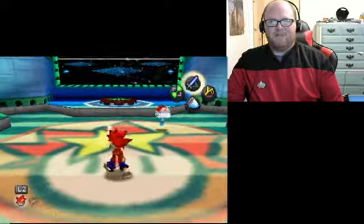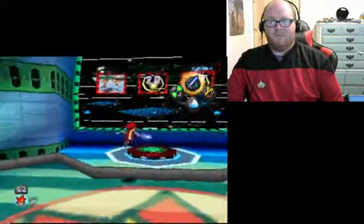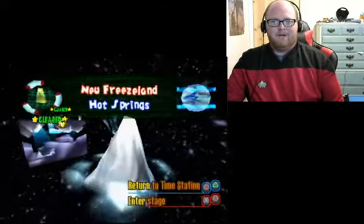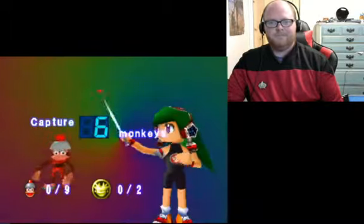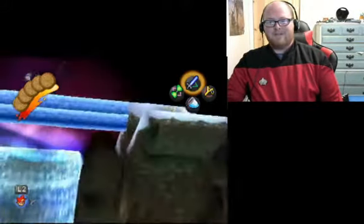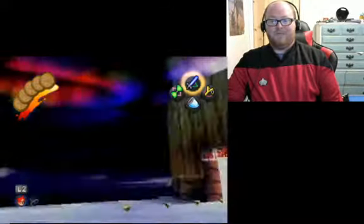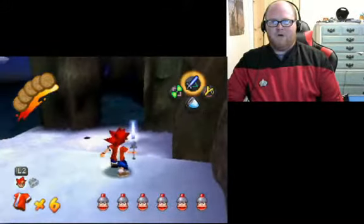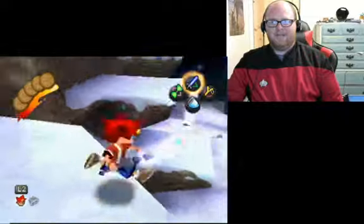We have actually now unlocked one of the mini games — usually we unlock it well before this, but I lost the race so that did not help. We are now heading to the Hot Springs. We need to capture six monkeys, and if I'm being completely honest, up until this point this is probably going to be the hardest level. It is very easy to fall down and have to climb all the way back up, so we want to be extremely careful here.